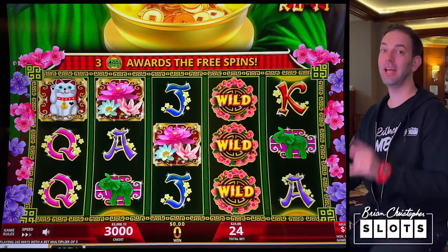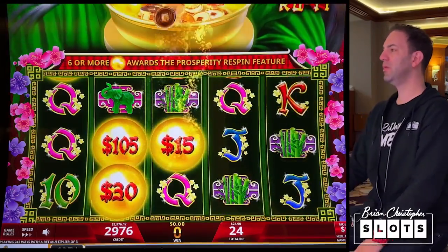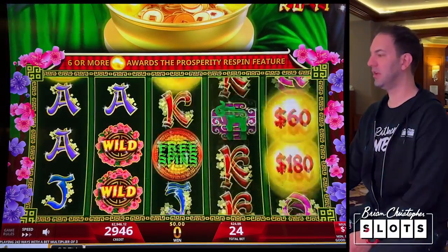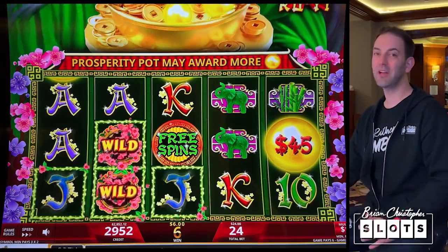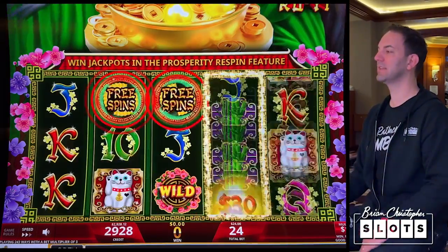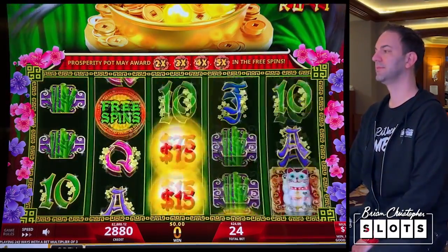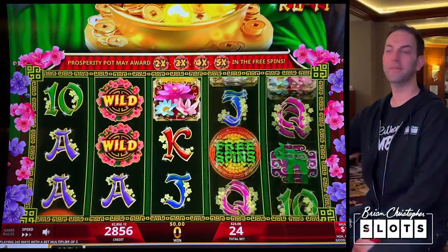We are at $3,000.12. All those pearls are worth dollars, but there's also a $300 mini, $750 minor, major at $1,056, and the grand at $10,000. Come on — ooh, that was the mini! That was the mini for $300.